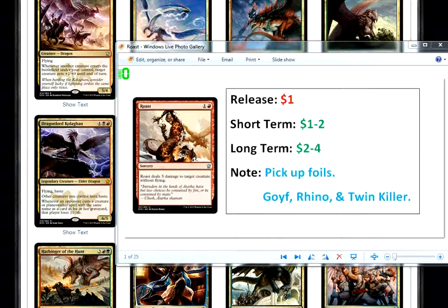So anyway, pick up a playset if you can get them on the cheap and just stick them in a box and sit on them. I have a box of cards I just buy or trade for and I just sit on them. And a few years down the road, when I think they're at their max value, I sell them or I try to trade them for something else I think is going to go up in value and just increase my margin over and over through the years.